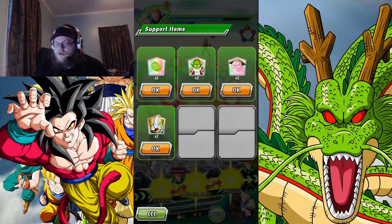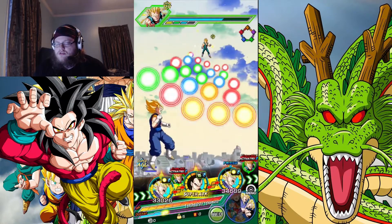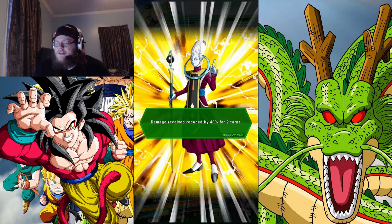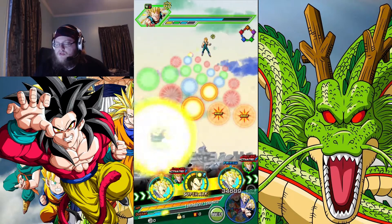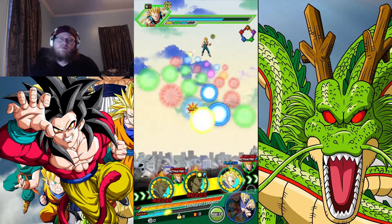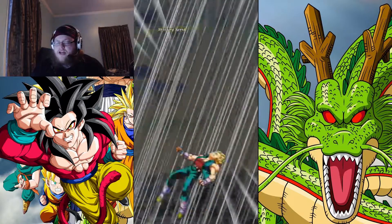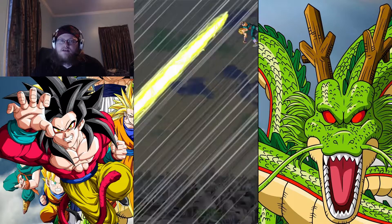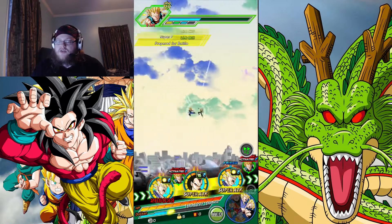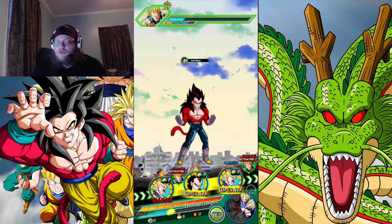Let's do this — let's heal up. We'll use a Whis to get us some defense here. If you guys have suggestions on what teams you want to see, let me know. I'm going to try to beat it with all the mono teams, trying to avoid using units outside the type — even though we used a Super Saiyan 4. I could have used Super Saiyan God Q, the Super Saiyan 3 Goku, the Super Saiyan 2 GT Goku, or the Super Saiyan Blue Vegeta. Any of those units would have been just fine.